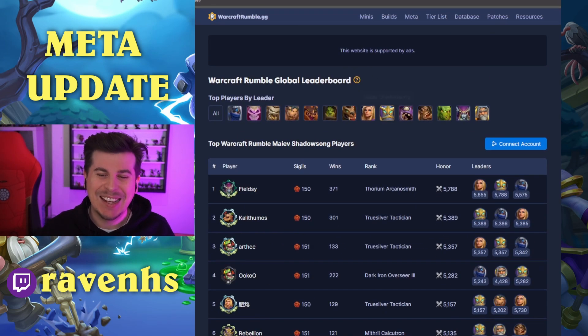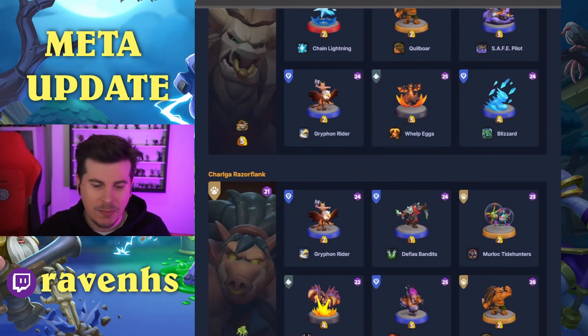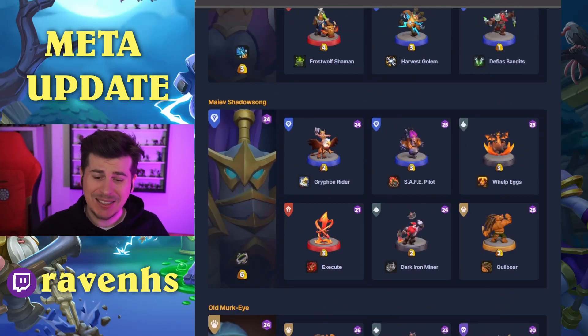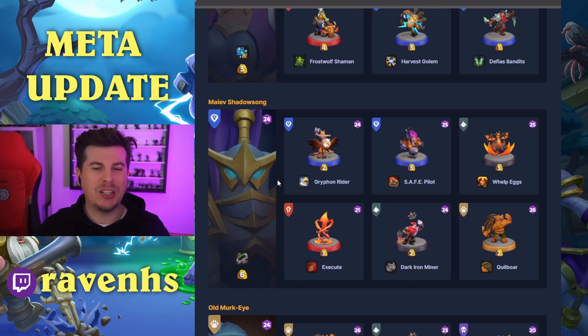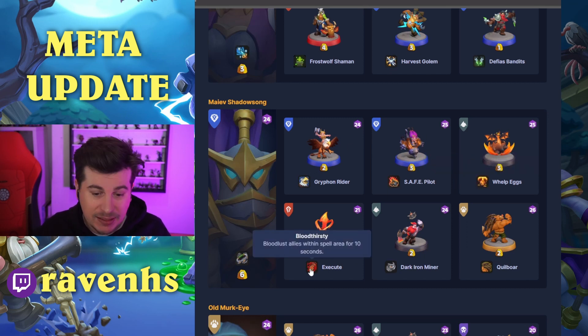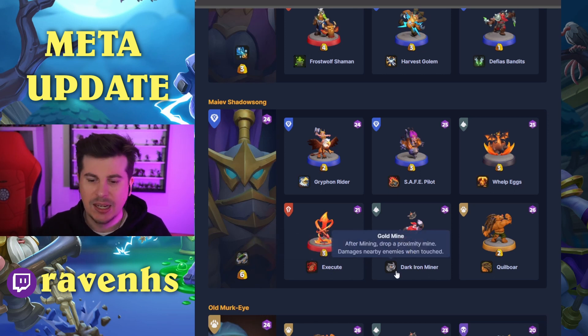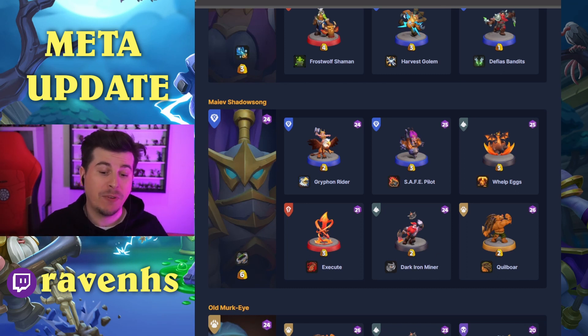Next, Maiev at 5.8k, Fieldsy again. Maiev with Remorseless — deal double damage for two seconds after killing an enemy, which is really good because normally she kills stuff coming out of stealth and then attacks for tons of damage. Griffin Rider with range, Coming in Hot Safe Pilot, Whelp Eggs. Execute with Bloodlust, Dark Iron Dwarf with Gold Mine, and Quillboar. Execute seems very favoured on this map in this meta with the current towers.